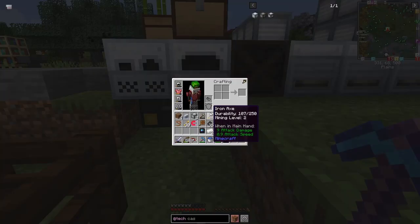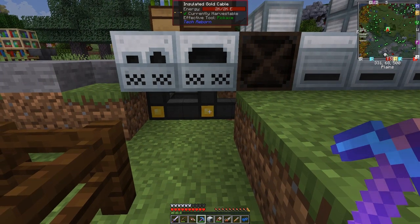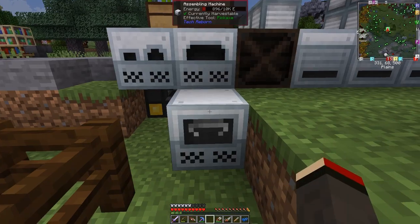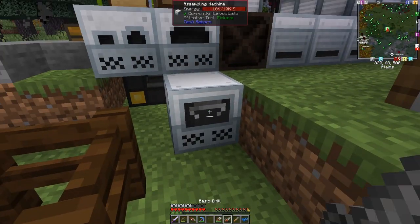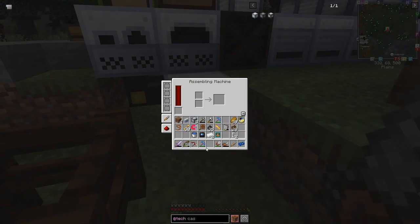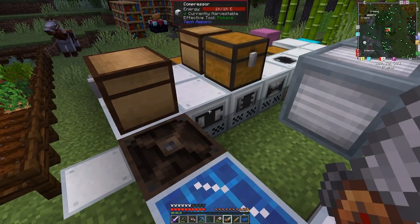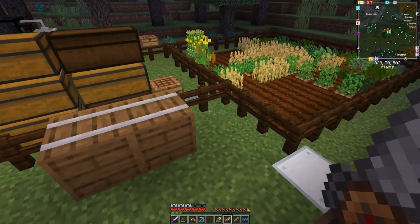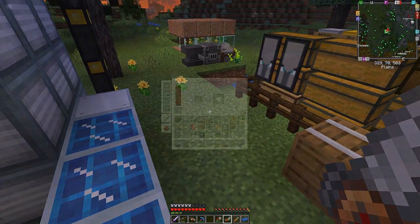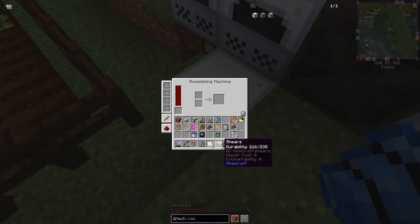Let's put down the assembly machine - I'll place it here for now. I'm a bit hesitant because I don't want mobs jumping in, but they can't actually jump into that. I needed two aluminium plates, so I'll put them through the compressor to produce the plates. While it's night time I'll have a quick sleep and come back. We've got our two plates - let's put those into the assembly machine: the plates plus the empty cells, and that should work.